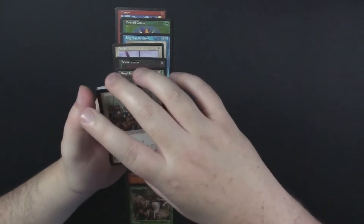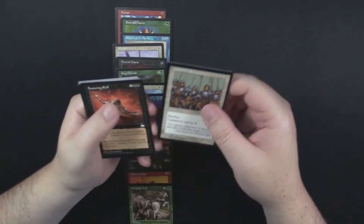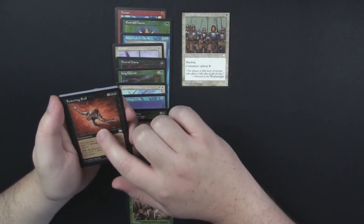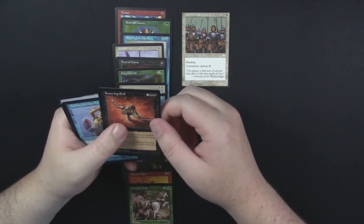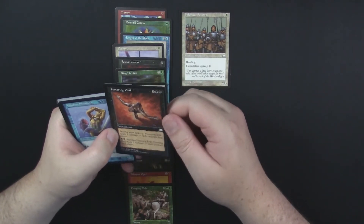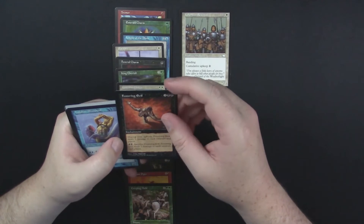So, this is the same for me — Weatherlight. I've never opened any of these before. So if I pass the rare, let me know. We're looking for, like, a Null Rod — that's the high-end one. Or like Lotus Vale, or Winding Canyons. Stuff like that.